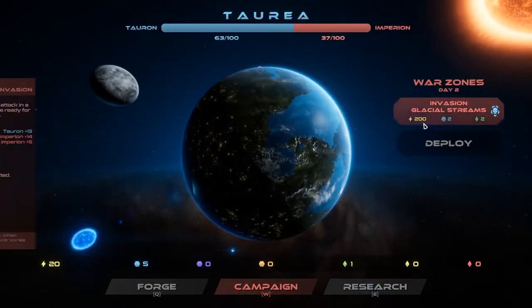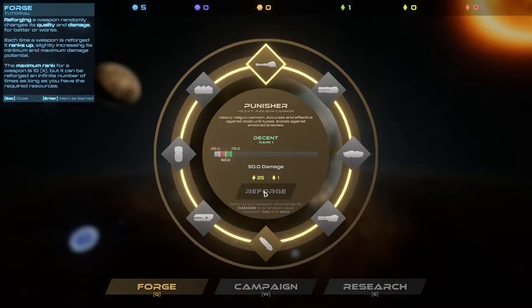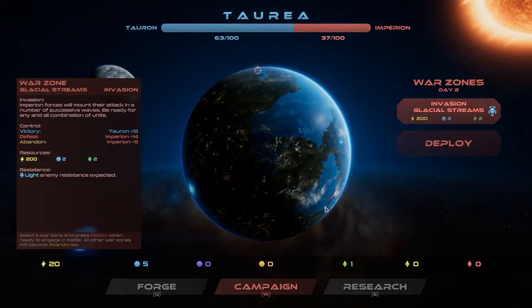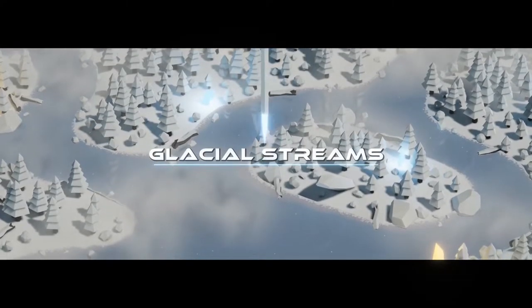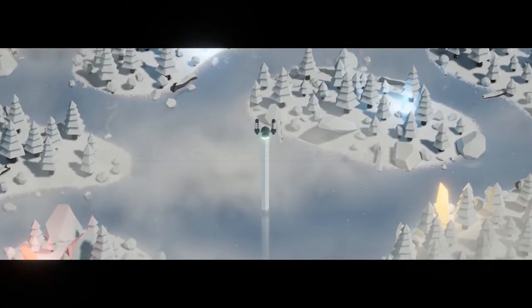Back to the campaign. Can we forge? That would cost power. We don't have enough power because we used it. That's okay. Select this one and go in again. I want to look in the build mode - does the build mode pause? I bet it doesn't even pause. Glacial Streams - this time we slam into a little lake there.